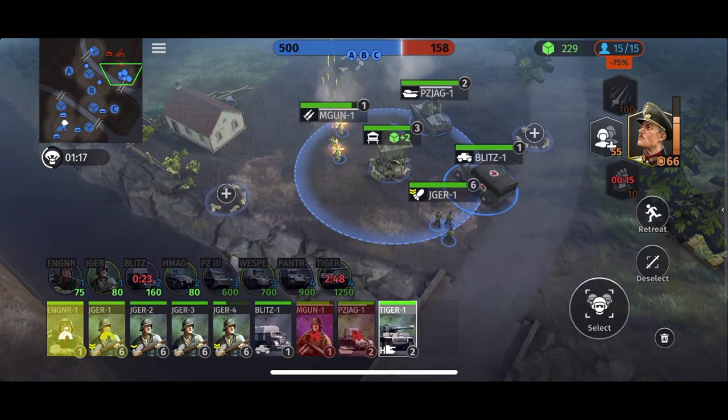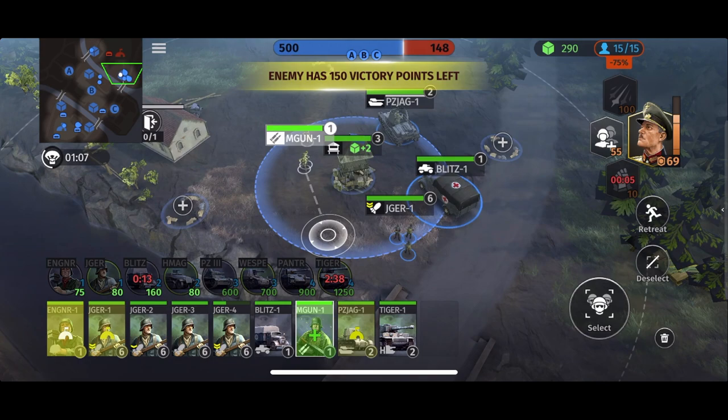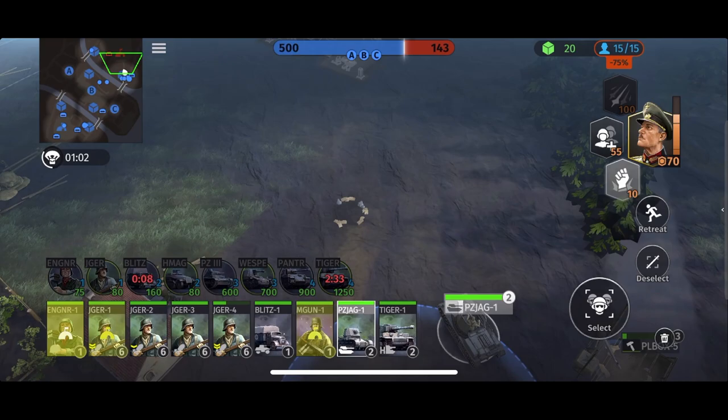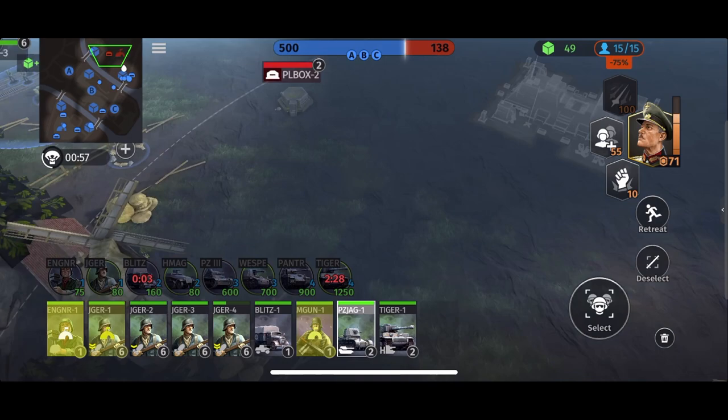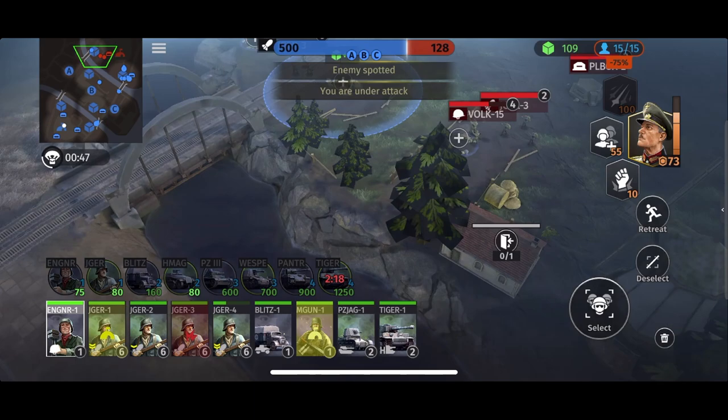Because we're doing so well, let's just get a Tiger tank out and finish the game off. Let's bring it out. We're swapping the weak Jaeger squad over to the right-hand side rather than retreating him so he can heal up with the medic truck. Move the MG back slightly and let's upgrade here. We can keep calling on more reinforcements and have loads of units even if we're pop capped, which is quite nice — that's a way to break the pop cap.